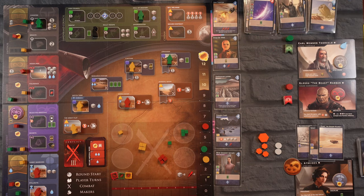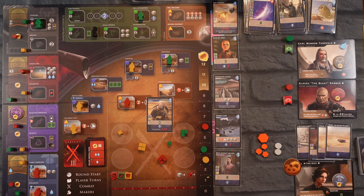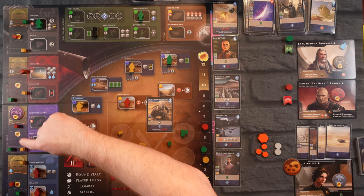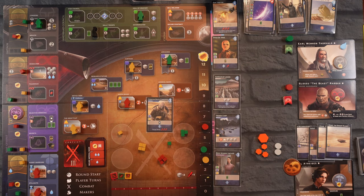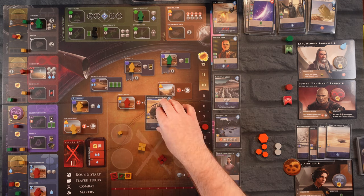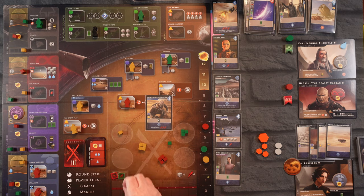It's our turn and we're just going to do our reveal — we have two to spend. I'm not sure there's anything I want to spend it on. Unless it gets us on one of these tracks — this one costs five, this would be nice with the intrigue card but nothing we can afford and I don't want more money. We're all three in the battle so let's set our strength: we have eight and so does the Beast.